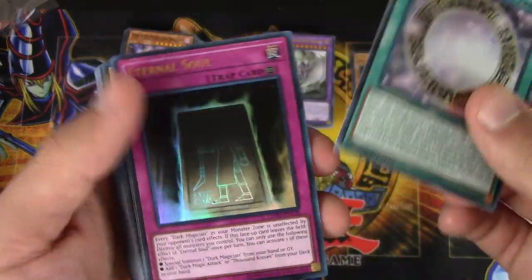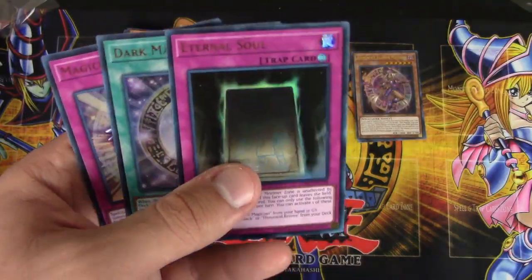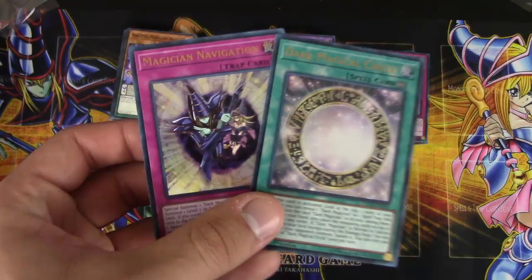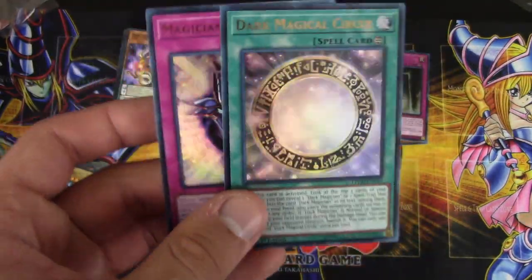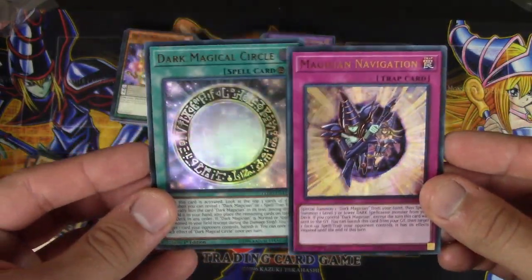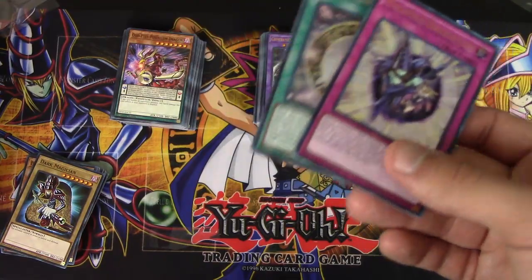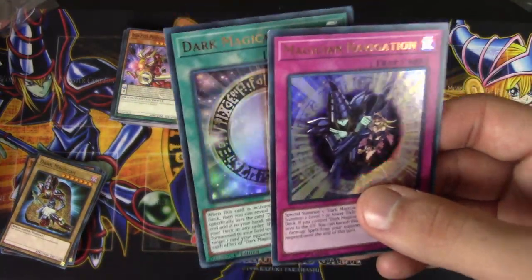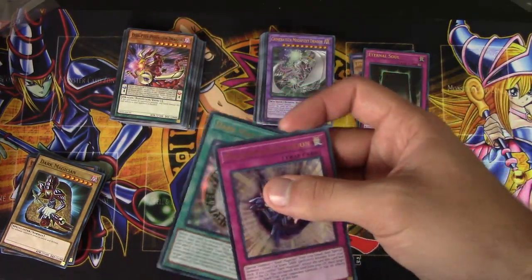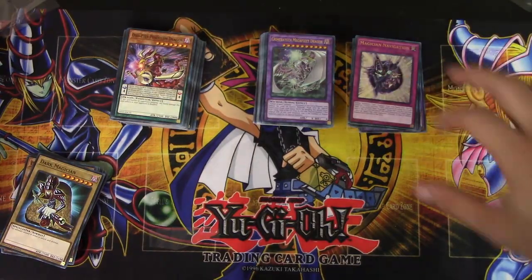Some other reprints we got here are Dark Magical Circle, Eternal Soul, and Magician Navigation. Eternal Soul came out in last year's Legendary Decks as a Secret Rare and has not been reprinted since, so it's pretty cool to have this reprint here especially as an Ultra. These two were reprinted recently in the 2017 Megatons, so it's a little surprising they reprinted them again — but I'm not complaining one bit, because this now makes Dark Magician so much more affordable. Before the 2017 Megatons reprints, these were like $20 to $30 a piece and you needed a playset, so it was definitely not easy to be a Dark Magician player. But now it is.